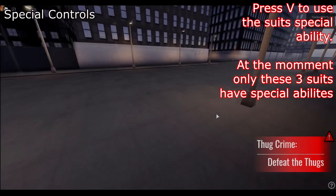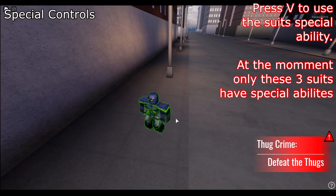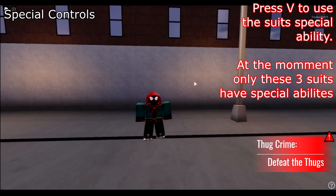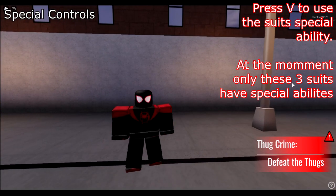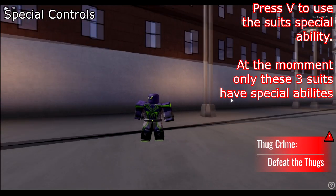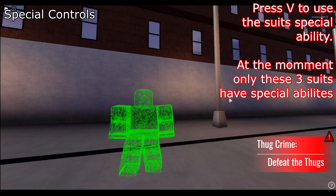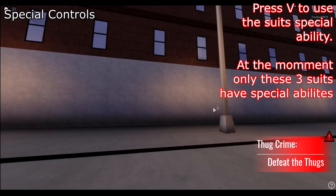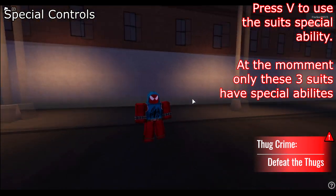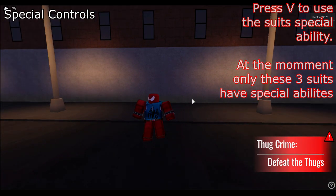Currently three suits in the game have special suit abilities. Press V to use a special suit ability. The Into the Spider-Verse Miles Morales suit puts a jacket over the character. The special game pass suit Purple Rain allows the user to become invisible. Lastly, the Scarlet Spider puts a hoodie onto the suit, and I'm sure more special abilities will come into the game.